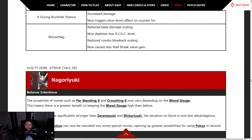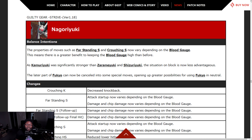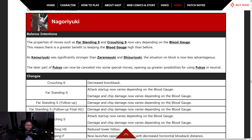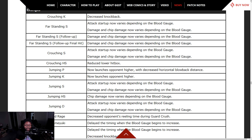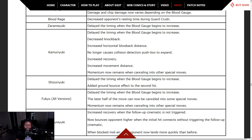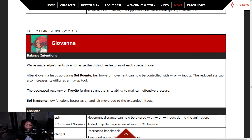Nagoriyuki — properties of moves such as far standing slash and Crossing Slash are now very dependent on the blood gauge, meaning there's a greater benefit to keeping the blood gauge high than before. Kamari Yuki was significantly stronger than Zami Yuki and Shizuri Yuki, so the on-block situation is now less advantageous. The later part of Fukyo can now be cancelled into some special moves, opening up greater possibilities for using Fukyo in neutral. Keep your blood gauge high.